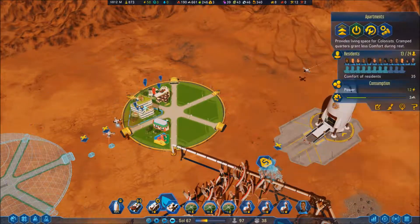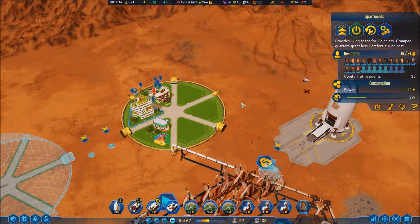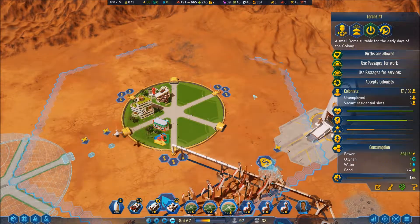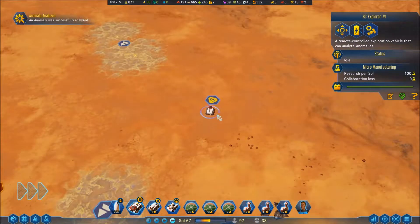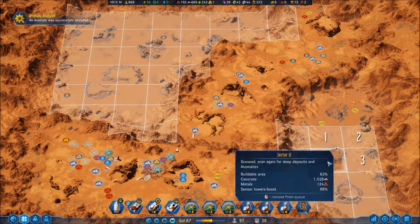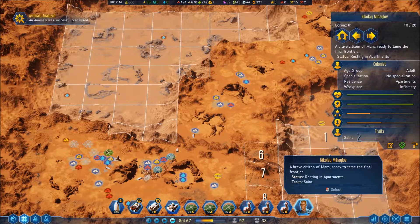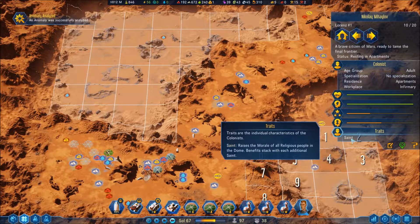Everyone is suddenly moving. It's going to even out — most of them will get up close with Mars and find it's anything but barren. We found another treasure in the form of a small deposit of a germanium-rich mineral. Discovered a rare metals deposit! Interesting — that's pretty good. Who are you? You are a saint. Benefits stack with each additional saint in the dome.